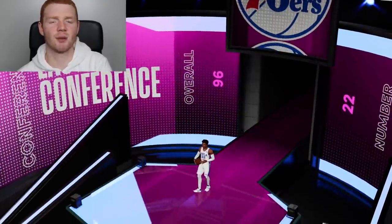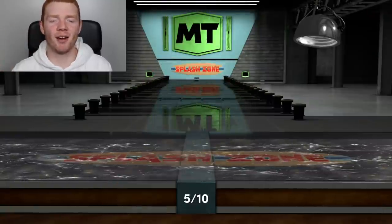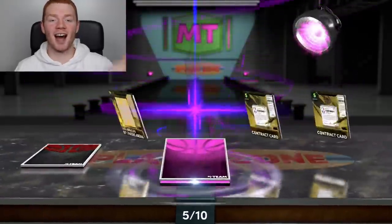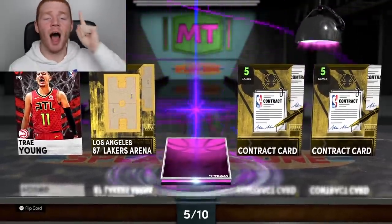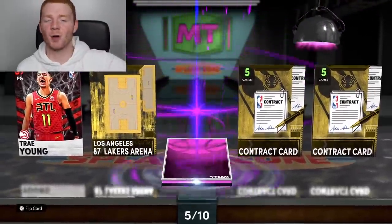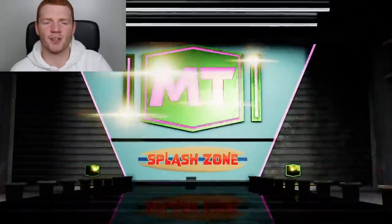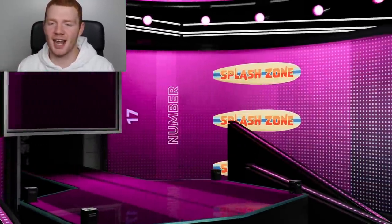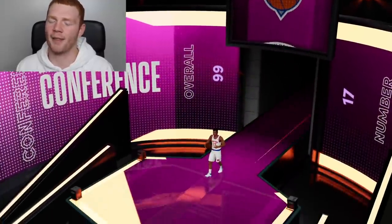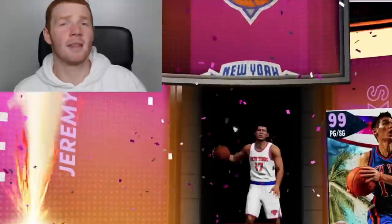This looks like a new player — this one's going to be Matisse Thybulle. I was so surprised he's actually in the Australian squad. I don't know if that just shows that my NBA knowledge isn't good at all. But we get a Dark Matter just like that! I love seeing it in the middle, I absolutely love seeing it in the middle. I need this to be an invincible card. Let's flip it and hope for Shaq. We want to see Western Conference — it's Eastern. 99 overall, number 17 — that means it's going to be Jeremy Lin. I think this is definitely going to be the cheapest one. Not the happiest, but still it's a Dark Matter, I can't complain. That's one card that we needed to be able to get my boy Bol Bol.